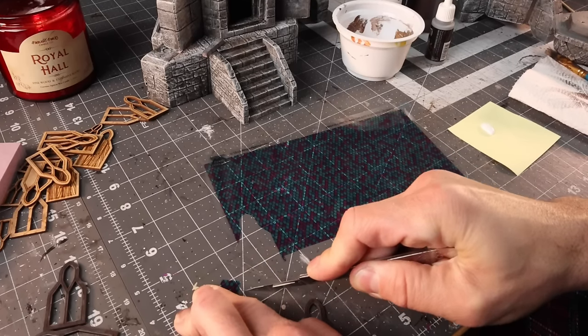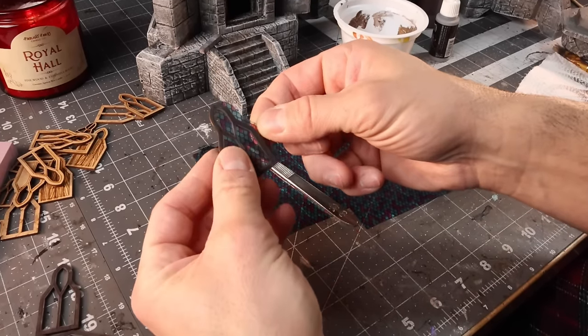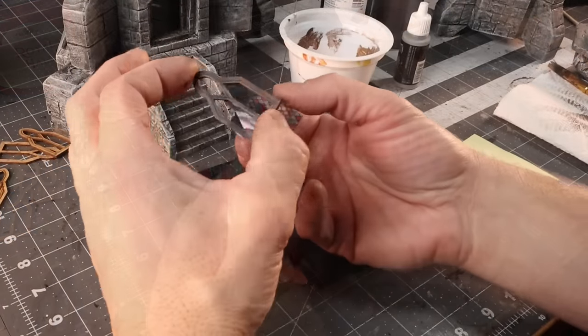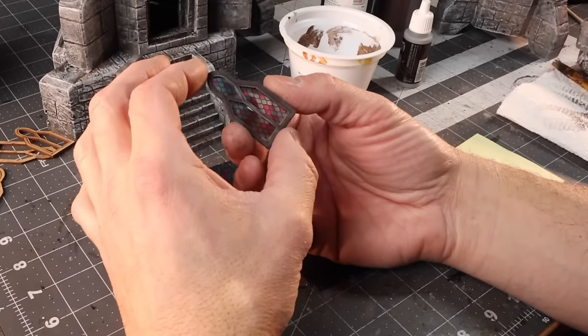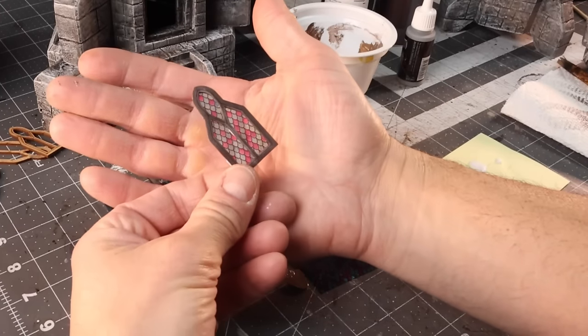I'll put a link up above to my Haunted House video where I first showed these stained glass windows. This is another product from Shifting Lands. Using a little bit of tacky glue on the back of the sill, those windows from Shifting Lands go right in — and I think he's going to actually provide those on his website if you want to build this tower.